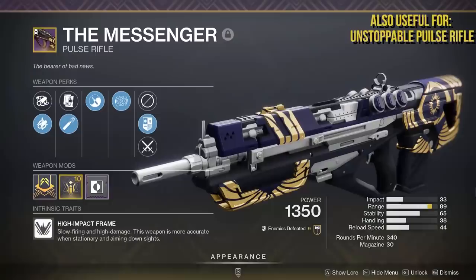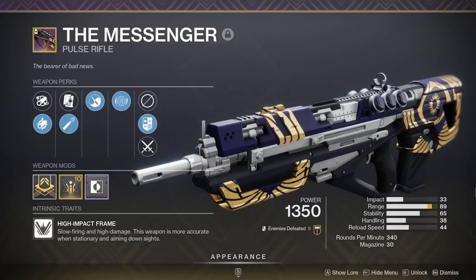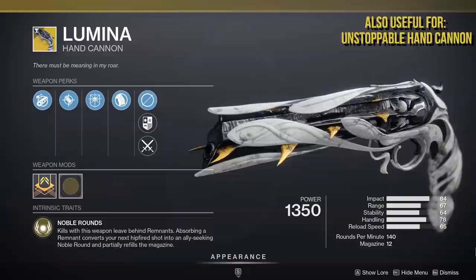Next, if you have one, a Messenger with Desperado. Not a lot of people have one, but if you do, it's pretty rock solid in endgame PvE content. All you gotta do is pick off one red bar to trigger Desperado and you can mow through enemies much more effectively. On the upside, you don't have to use an exotic slot — it's legendary.